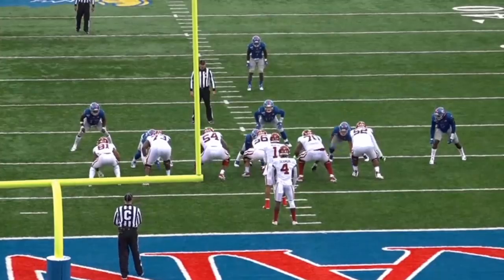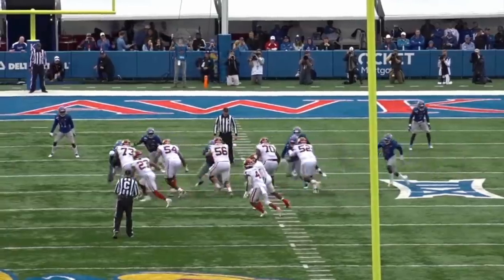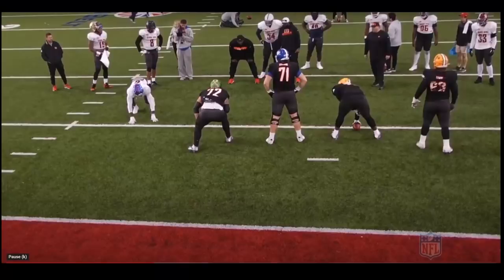If you could teach him how to use his length, his quickness, his 4.59 forty, and his natural dog ability, you can get something out of him. Take a look at this play — he's going to be pretty heads-up and aware. It's a handoff to the running back with a reverse involving CD Lamb, but he's going to stay patient, get the angle, and read that CD Lamb's coming back on the backside. This is some Dallas on Dallas crime right here.